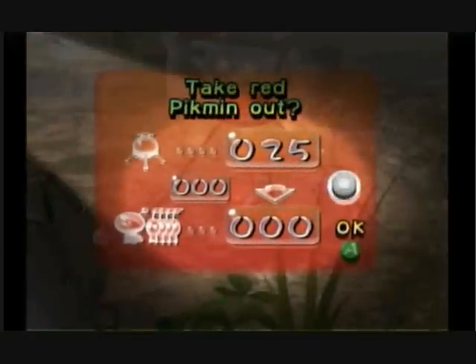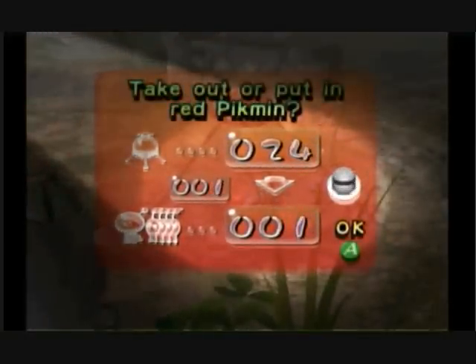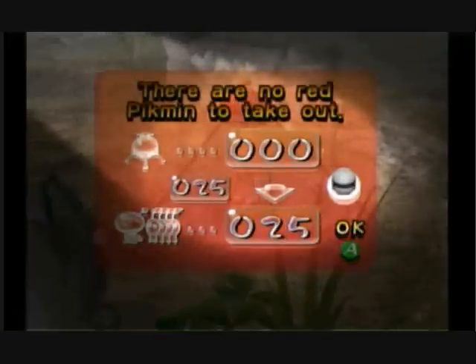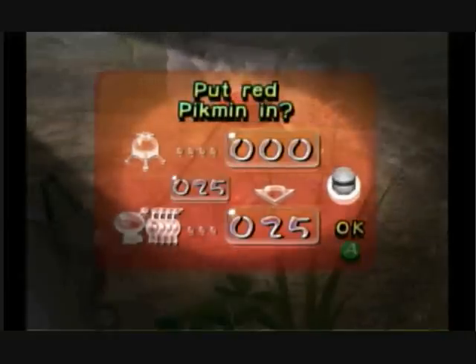And here we go, we can take out the Pikmin. The number on the top is how many are in the ship. The number on the bottom is how many you have with you. The number on the left is how many you're actually taking out in this transaction.